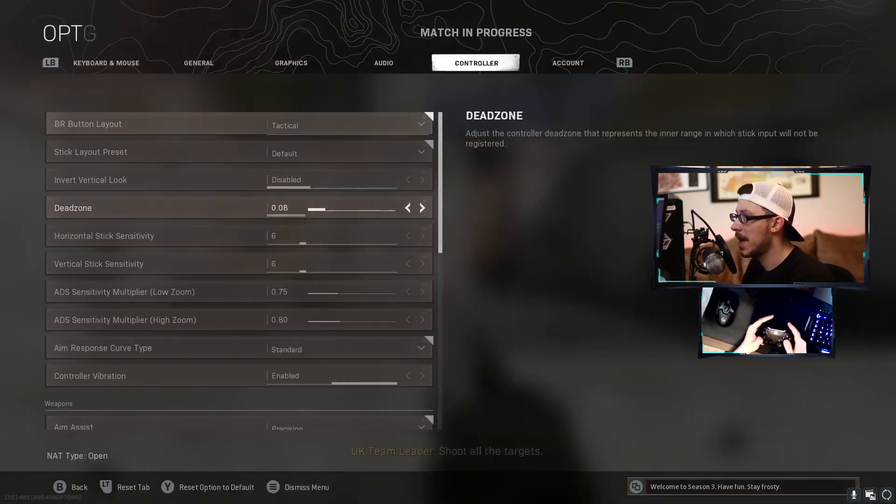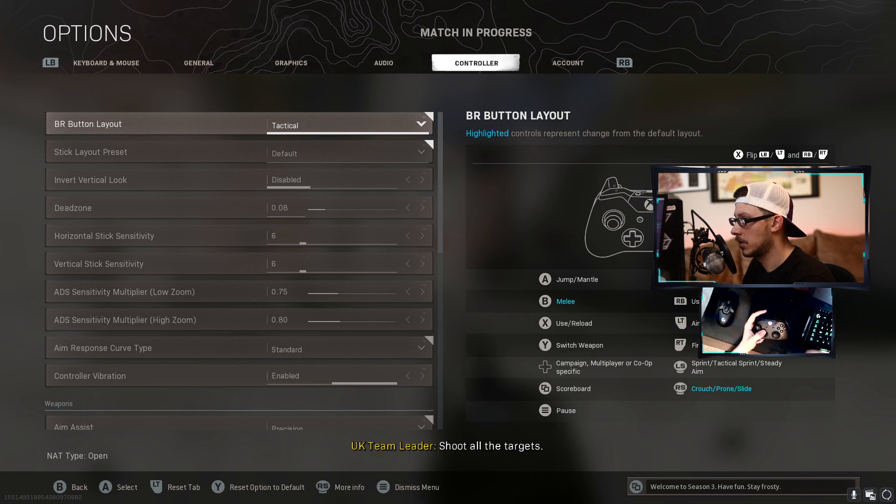Now that is set, let's take a deeper look at my settings. I'm using the tactical layout because it allows me to crouch on the right stick while aiming at the same time, so I can get decent slides and things like that.